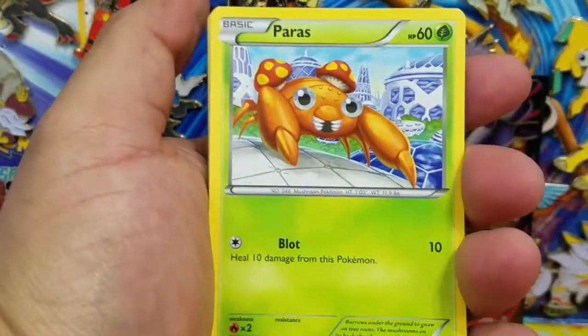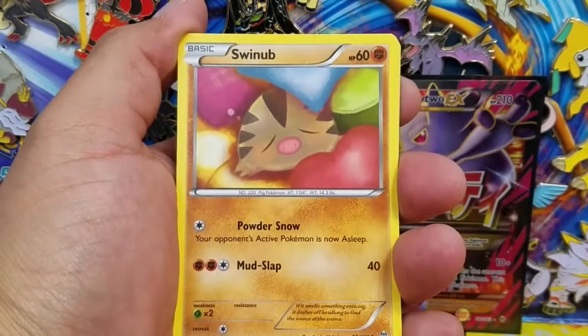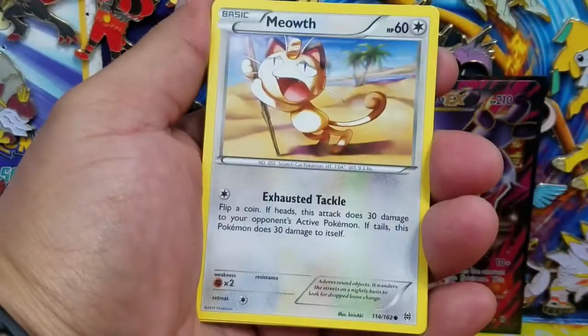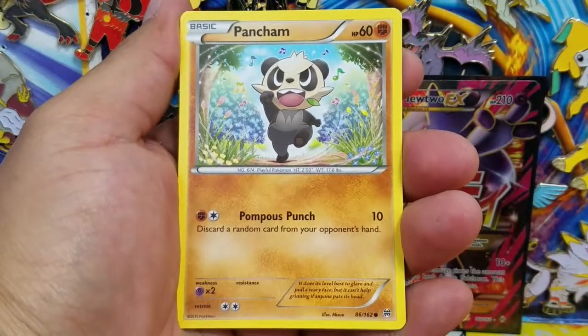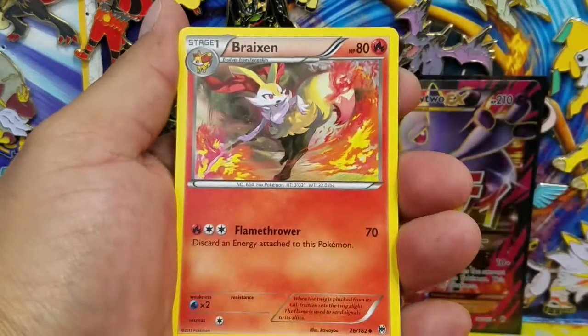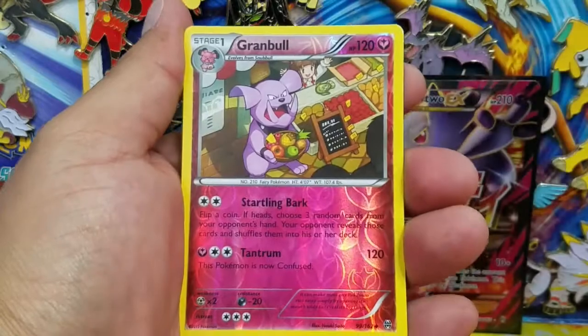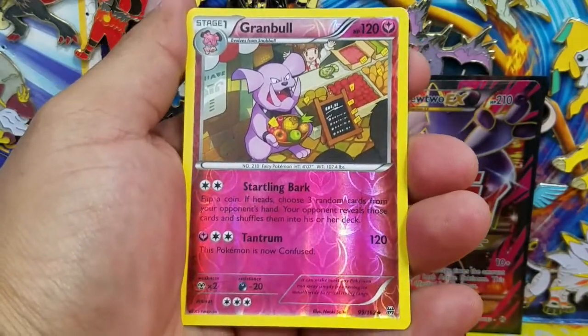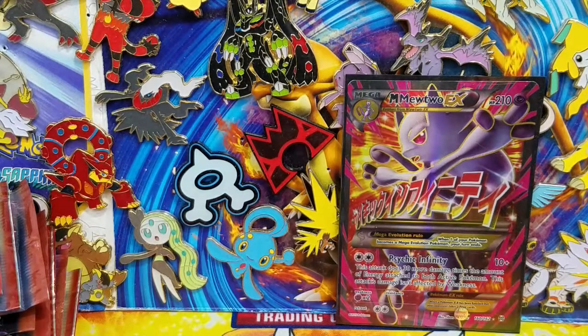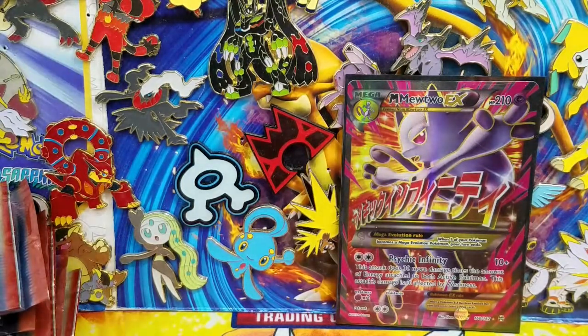Cannot wait for that - just about a month away. Paras, Swinub, Sentret, Meowth, Pancham, Floette, Assault Vest, a Granbull - that's a Reverse Holo Uncommon - and a Parasect. I feel like I'm opening Guardians Rising with this Parasect and Paras again.